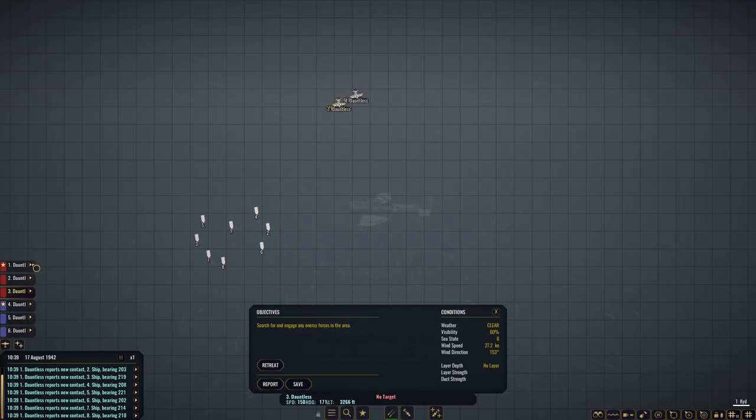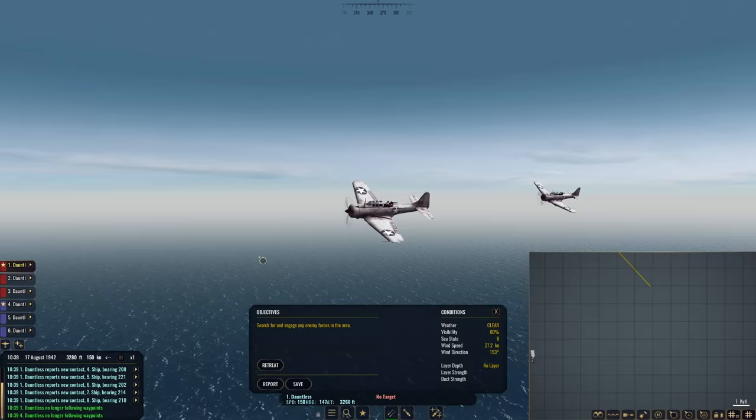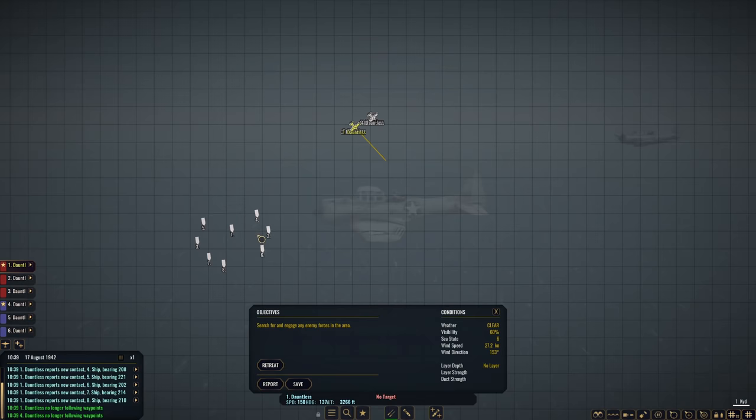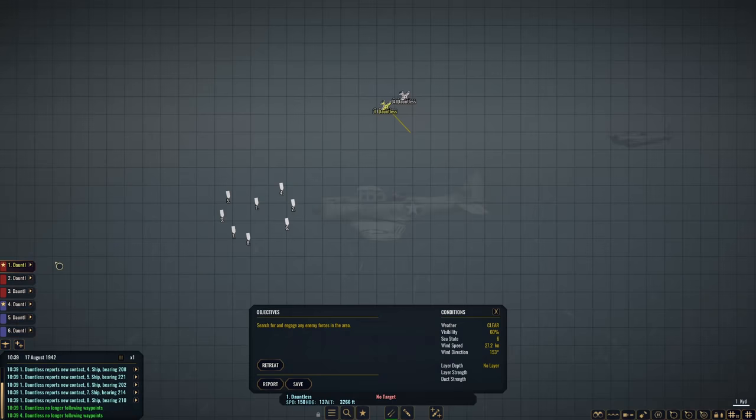Let's maneuver our flights a little out of the area. Each Dauntless is carrying their full bomb load — semi-armor-piercing bombs — and I'm just not sure how many bombs these guys are going to take. I think I can try to go for number six, number two, and number four — two each, maybe.